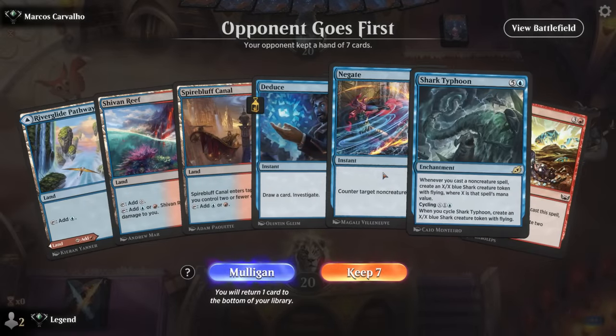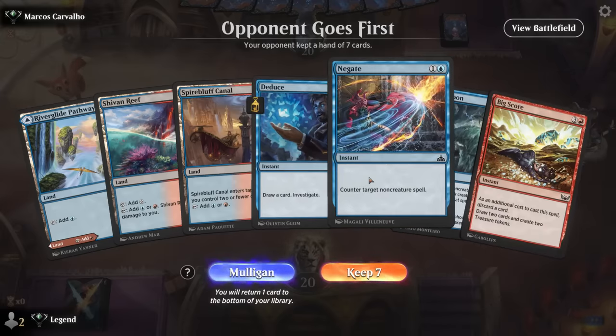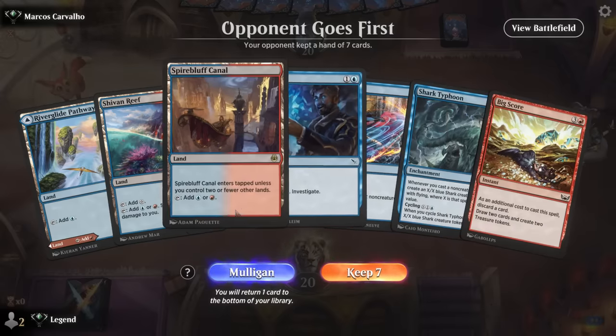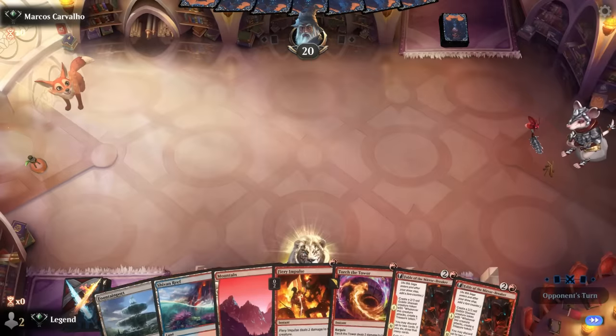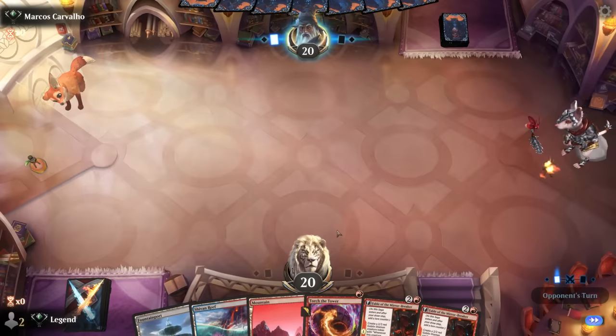Game two — we're on the draw with lots of card draw and token makers but not a lot of creature removal, just Negate for interaction. On the draw that could be too slow. On the mulligan we find a better hand. The question is whether to keep both Fables or both removal spells. Against counterspells or discard I prefer double Fable; against aggro I prefer double removal. When in doubt I'll keep the double Fable.